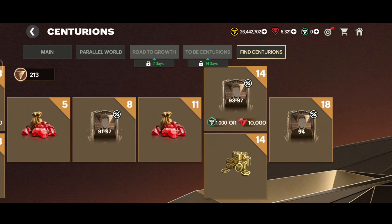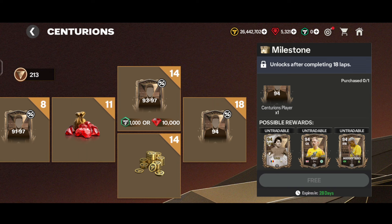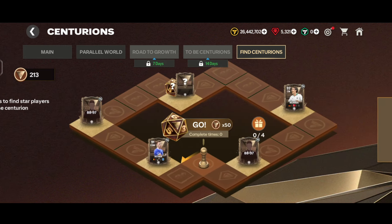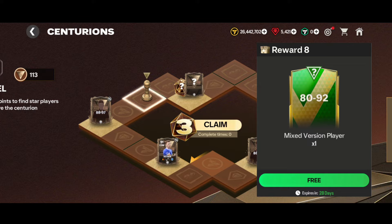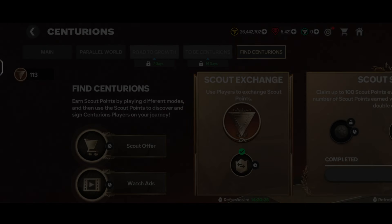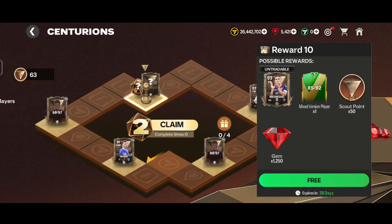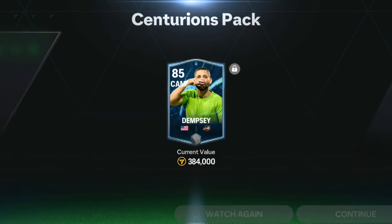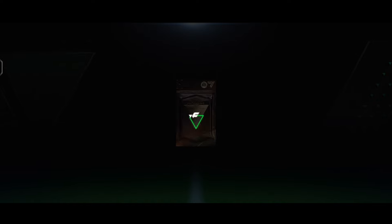The 96-97 Centurions card costs 10,000 gems or 1,000 FC points — that's too expensive. After completing laps, you get a 92-rated Centurions card for free. We rolled the dice: first roll got 100 gems, second roll got an 80-92 mixed player — an 81-rated card, pretty trash. Third roll gave a higher chance pack — it was a USA CAM Heroes walkout, and we got an 85-rated CAM. Final roll got 200 gems.